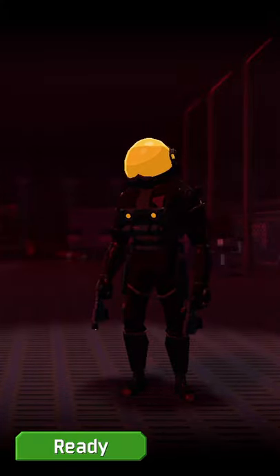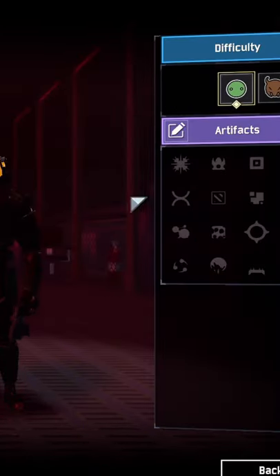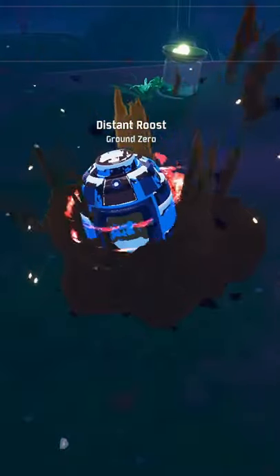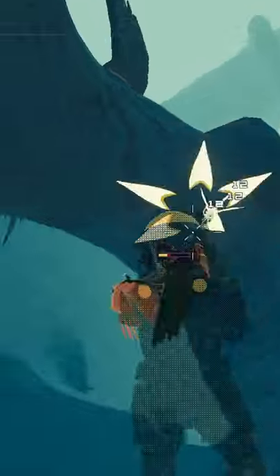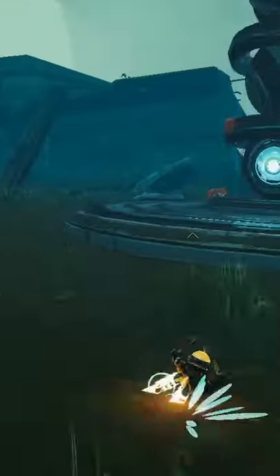Here's how to play Risk of Rain 2 in 20 seconds. First, you're going to want to load up Drizzle. Then, you're going to want to average about 5 seconds per stage. If you don't do 5 seconds per stage, you literally won't be able to handle the enemies. And that's just about it.